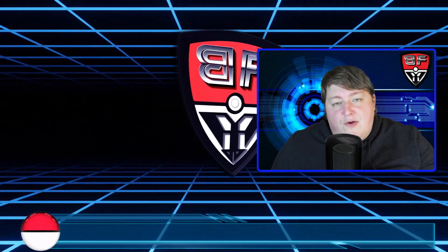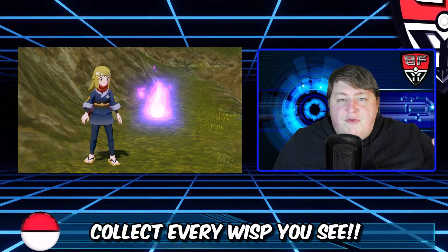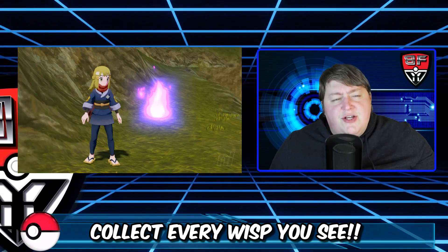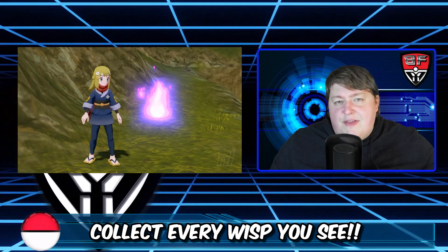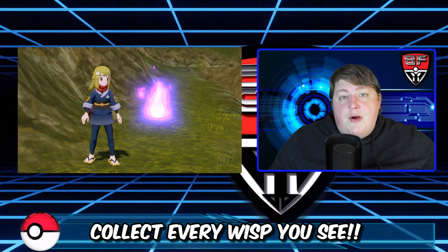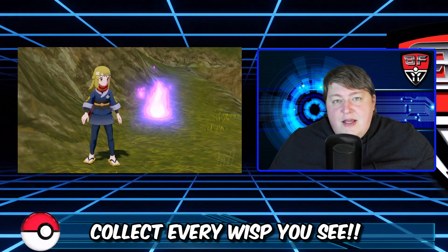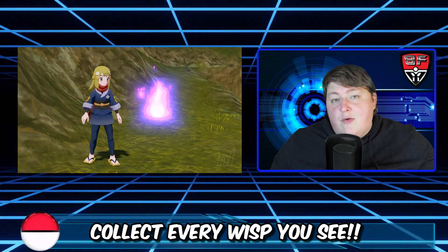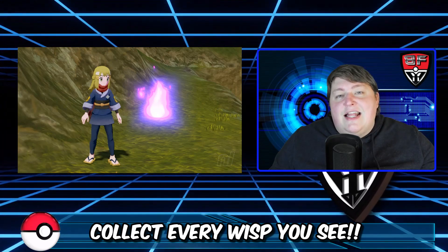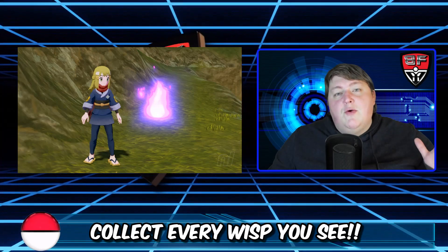Tip number fourteen: collect the wisps. These are little purple flame things hovering in the overworld, and they're all tied to Spiritomb, which is pretty cool. They're scattered all throughout the different regions of Hisui — a lot of people compare it to Zygarde cells. Nothing in this game is really timed, so if you see one, just stop and go get it — you do not want to have to backtrack and find these. Even Joe Merrick, one of the most hardcore Pokemon grinders around, says he absolutely hates finding these things.